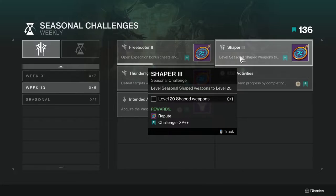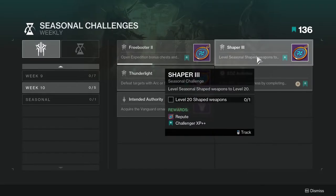Next up is Shaper 3 — level seasonal shaped weapons to level 20. This one's going to be annoying. Thankfully you only have to do it on one weapon. You should have at least one since they did the changes to the way we get red borders this season.